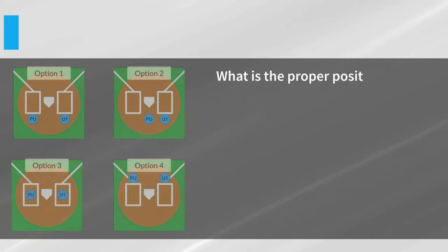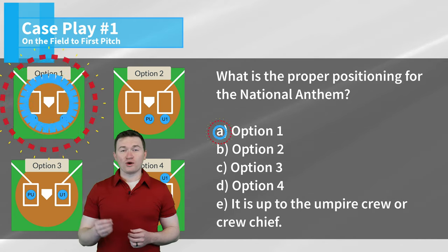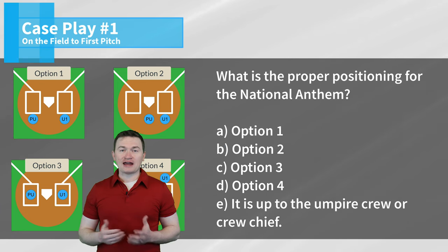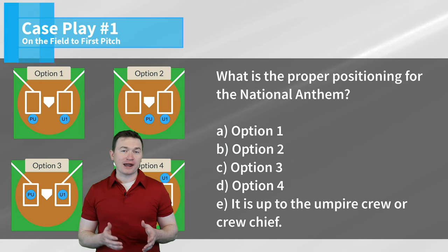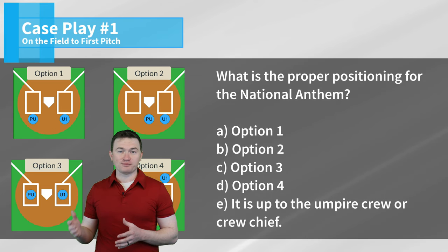Case play number one: What is the proper positioning for the national anthem? The correct answer is option one. The proper positioning for the national anthem will always have the plate umpire behind the right-handed batter's box and the base umpire behind the left-handed batter's box.